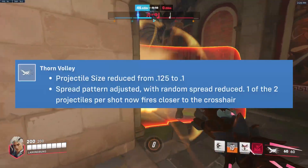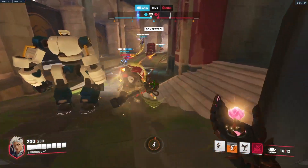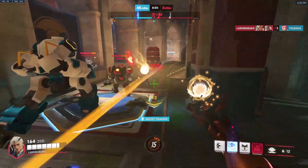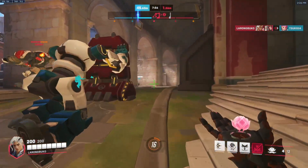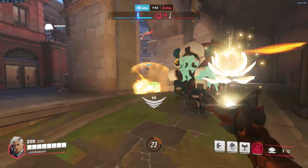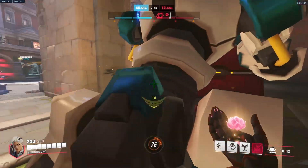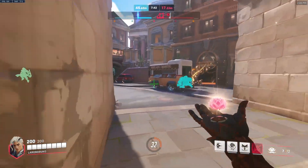The next change is to Thorn Volley. They increased the projectile size and reduced the spread, so what I'm assuming is they made the projectile tighter and more accurate. When I tried this in the game, it actually feels like you can hit headshots from a distance with a lot more ease. His projectile speed is still very slow, so you really have to lead your shots a lot further than most heroes. Nonetheless, this change is pretty big for Lifeweaver — not only can you farm your ult, I think you can reliably take out an enemy since his weapon is now more deadly accurate than before.